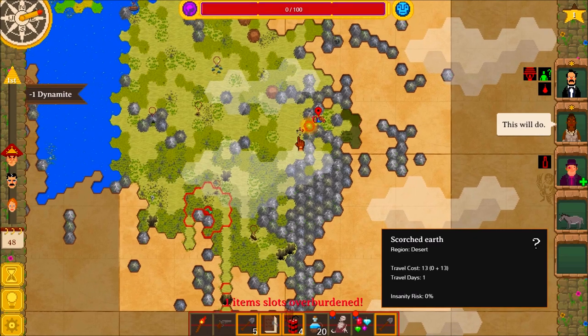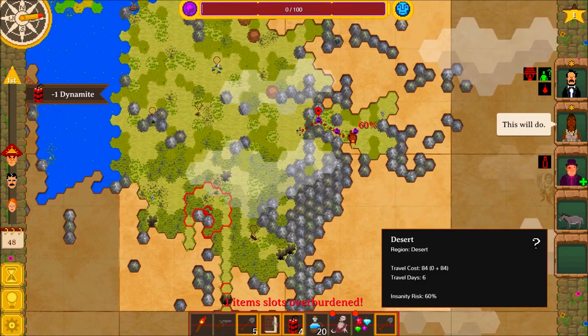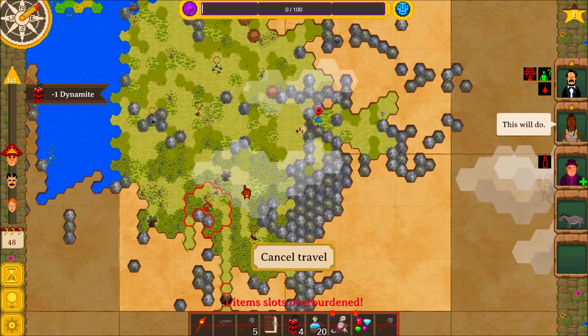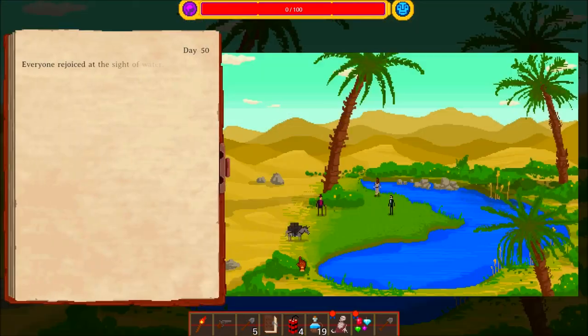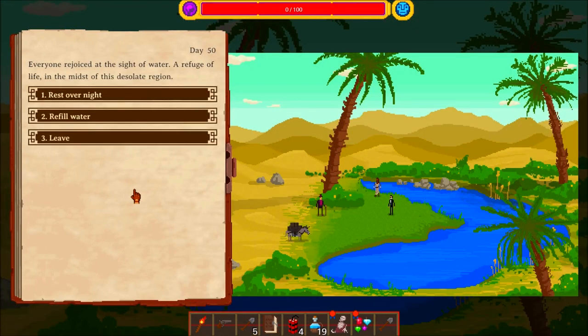Okay, how... like that, right? Yeah, nice. So now we should be able to get to this, at least. Explore. Everyone rejoiced at the sight of water — a refuge of life in the midst of this desolate region. I really like this place.